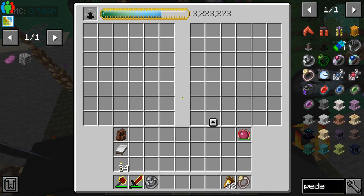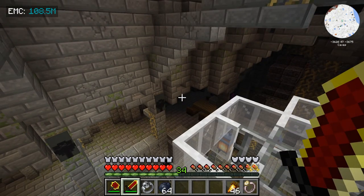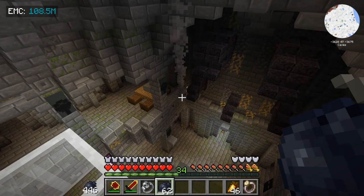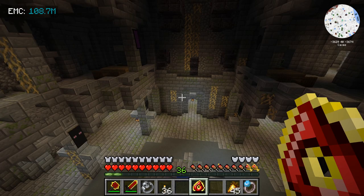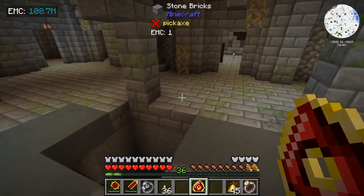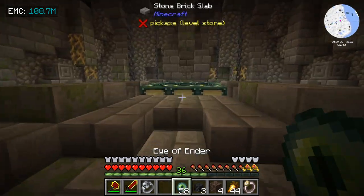We're cranking out EMC. Now let's do something fun. I have located the stronghold, but I can't find the portal frame. I searched high, low, over there, over here. We're going to clear this joint out. And after all that, I finally located the end portal.